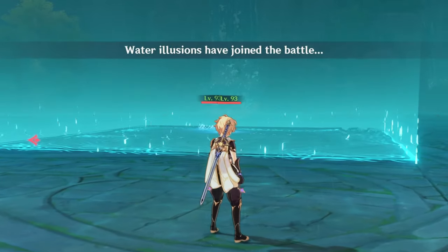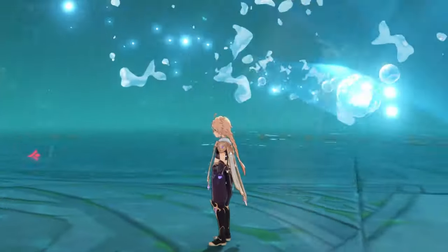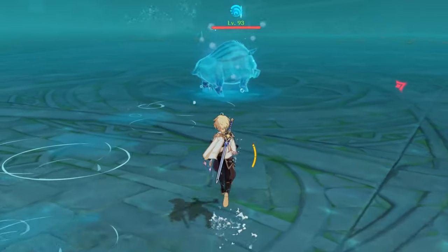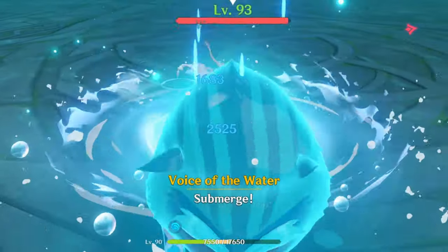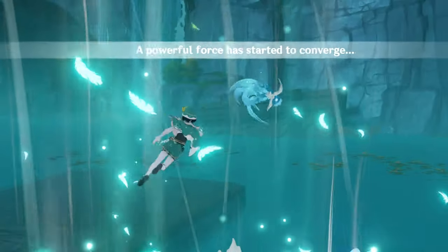The first two waves consist of just one Mimic group each, but after that, two groups of Mimics will be summoned for each wave. If you can't deal with the wave in 2 minutes, the boss rages out and summons a Whirlpool under your character, which deals a lot of damage, acting basically as a DPS check.